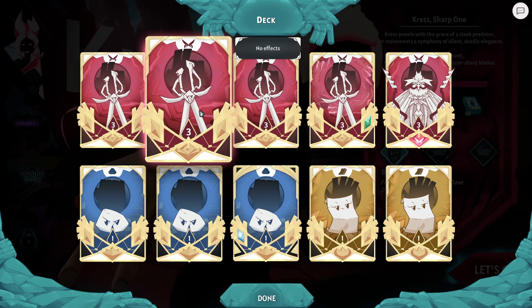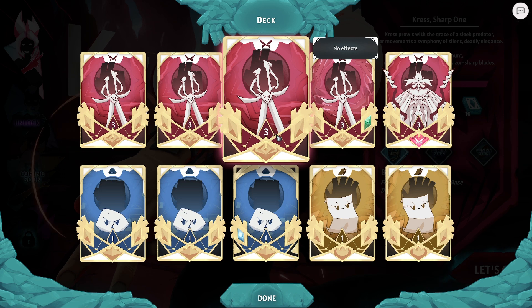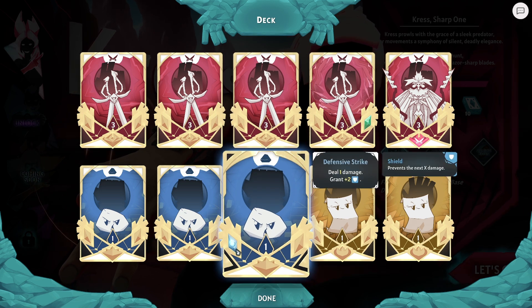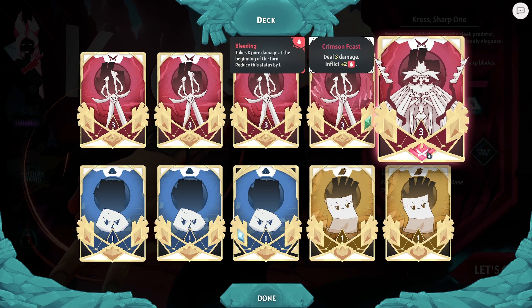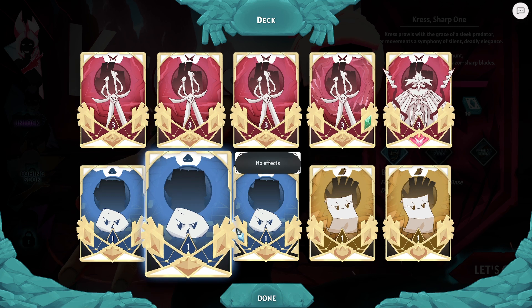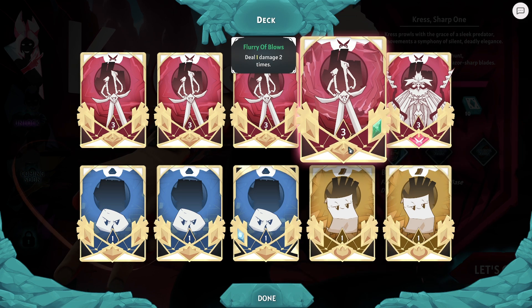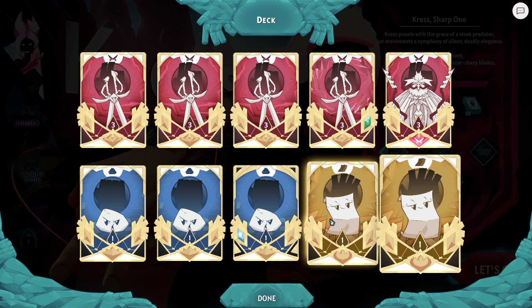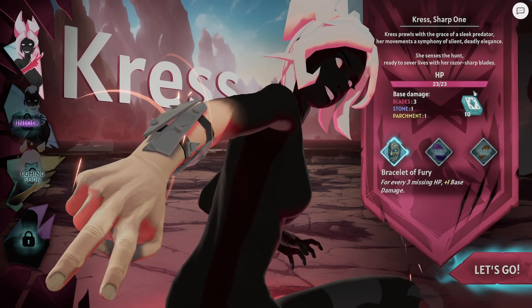These are the cards — look at the design for scissors, how awesome is that! That's rock, that's paper. When you first get them they've got a free one — one damage and grants two shield, and this one deals one damage two times. This big middle stone here does three damage and inflicts two bleed. You can put stones on either side and one in the middle. I'm liking this game already.